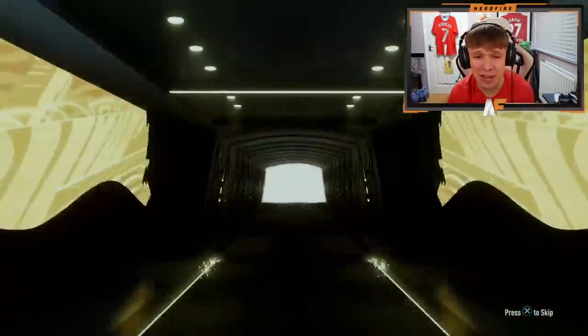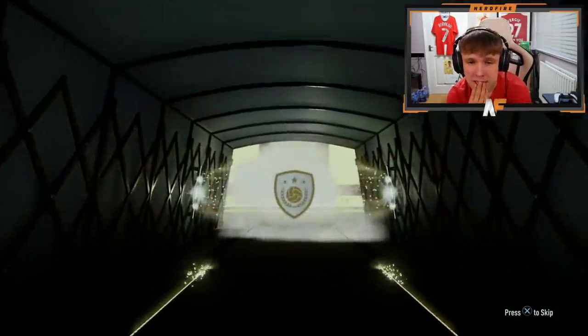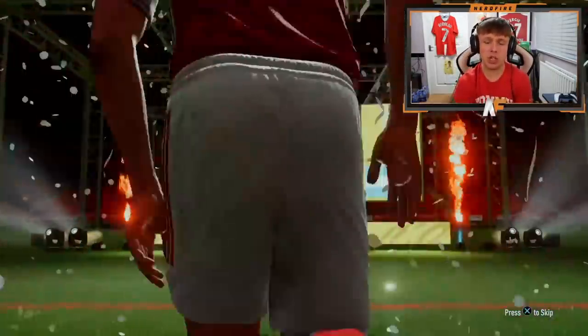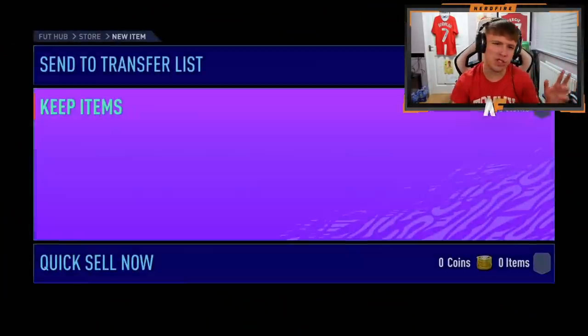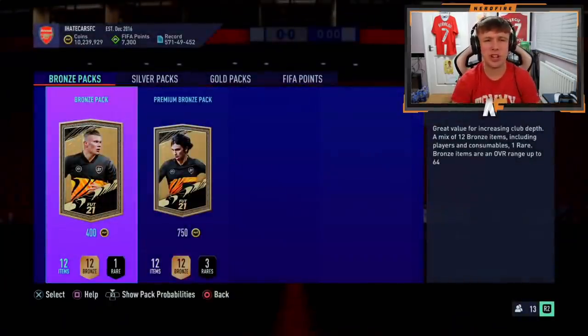Pires might be more valuable to him because he is an Arsenal fan. Pack number three - Brazilian please! It's Zanetti, an Argentinian right back. You can even play him in midfield as a CDM. All three are kind of just average icons - Pires, Raul, Zanetti. Not the greatest but still yet to get a mega icon like a Brazil beast. That is what we want to see.